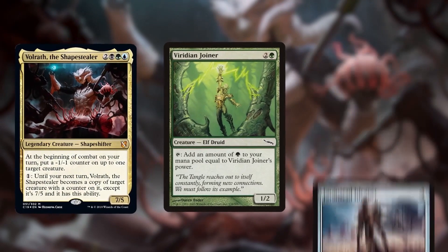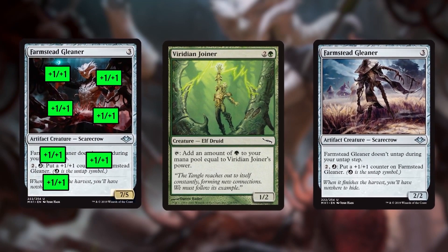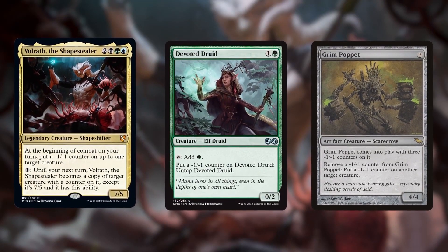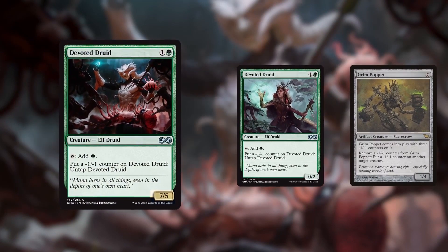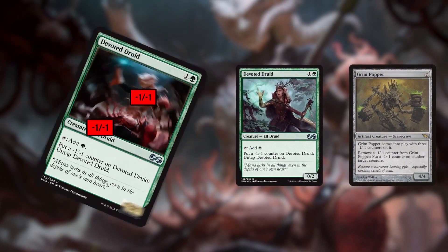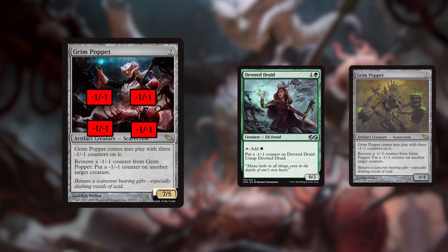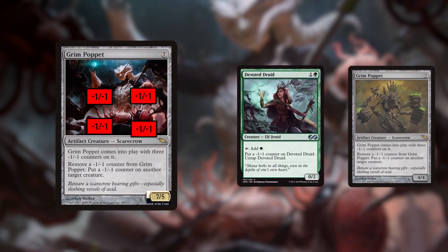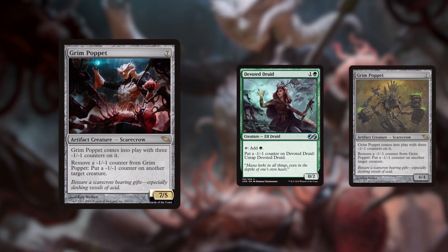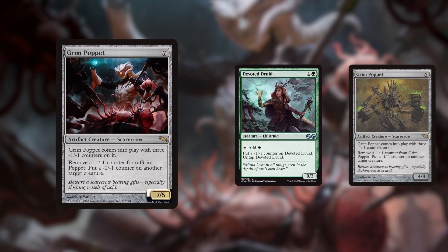You can also replace Pili-Pala with Farmstead Gleaner so Volrath gets infinite +1/+1 counters on itself, winning with combat damage or a stylish Simic Ascendancy win. Another infinite combo involves Volrath the Shapestealer, Devoted Druid, and Grim Poppet. Turn Volrath into the Druid, tap him for green, put a -1/-1 counter on him to untap him, then tap and untap him 3 more times for a total of 5 mana generated. Then spend 1 mana to shift Volrath into Grim Poppet, letting you remove the -1/-1 counters and put them on other creatures. You can keep shifting into the Druid to generate mana and -1/-1 counters, and back to the Poppet to machine-gun down all opposing creatures with infinite -1/-1 counters.